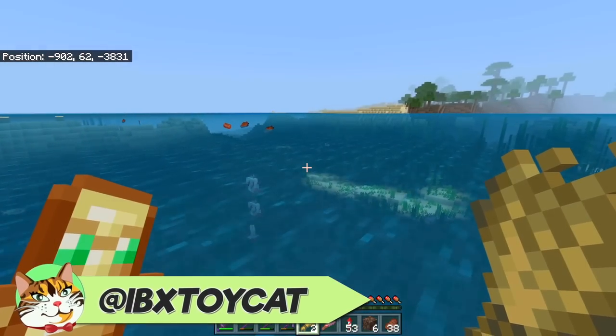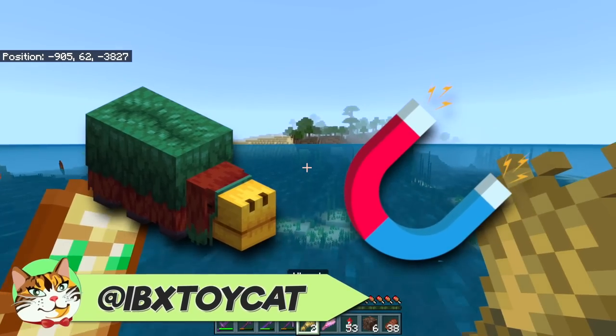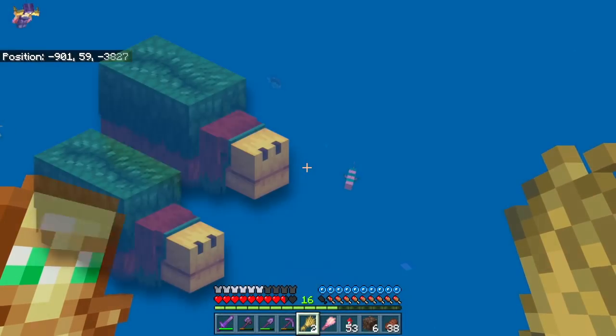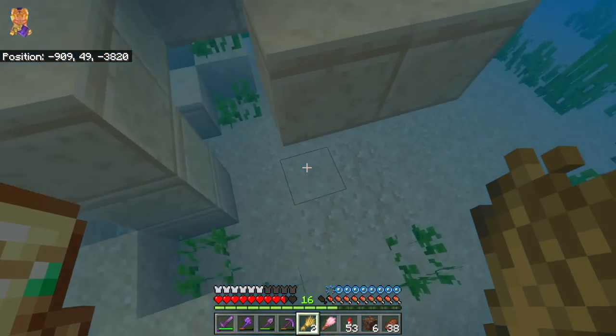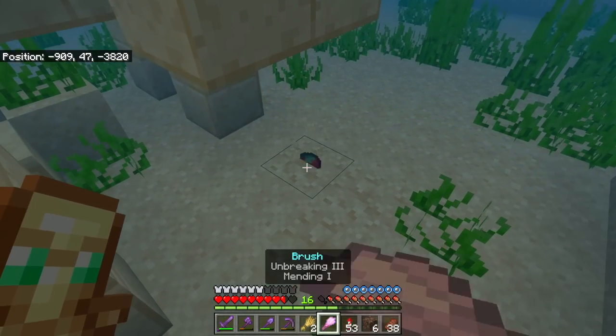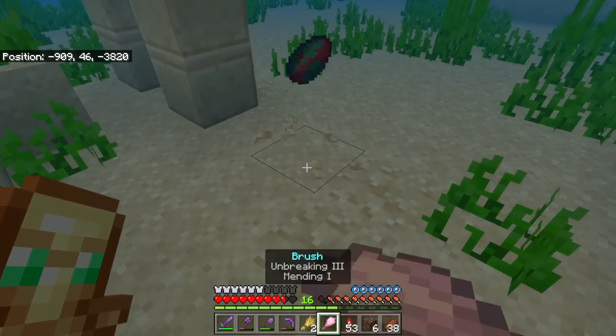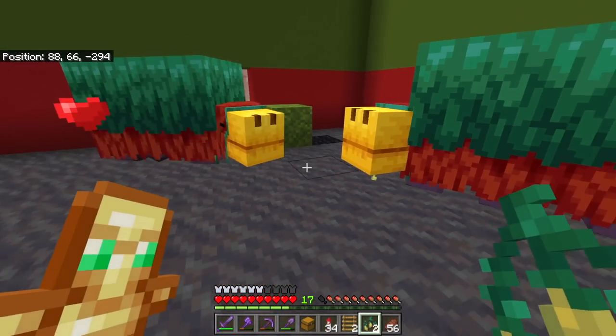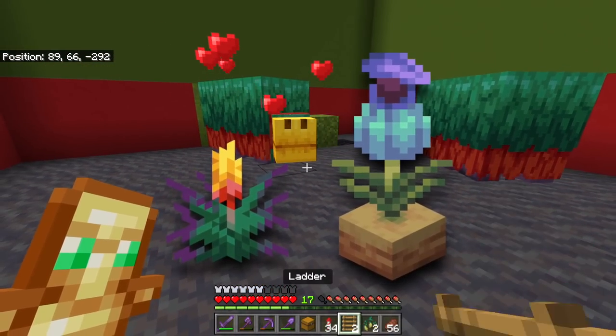Hello, I'm AbiaXToyCat, and sniffers are a bit like magnets in that if you have one, you basically have none. If you want to have fun, you're going to need at least two, which means I have some archaeology to do. I figured I would take you through the entire process of getting a sniffer, hatching a sniffer, and then breeding them together so I can make a sniffer farm and get all of the fun ancient plants.